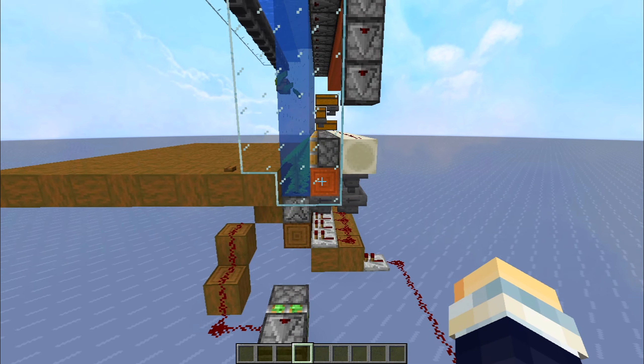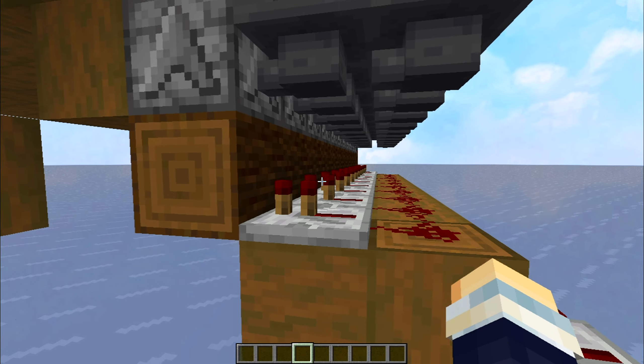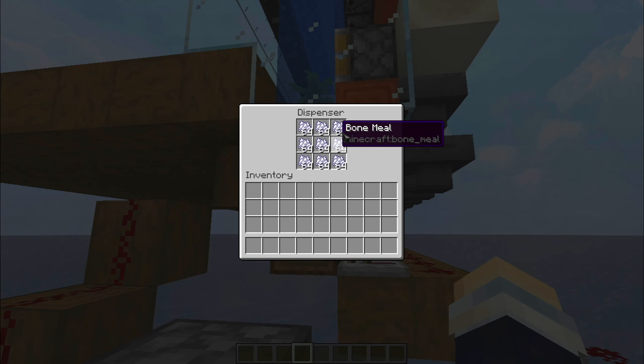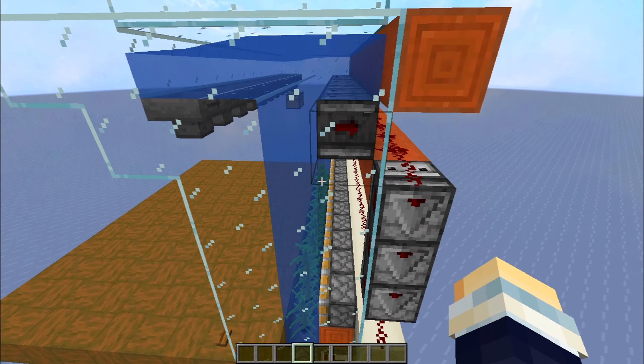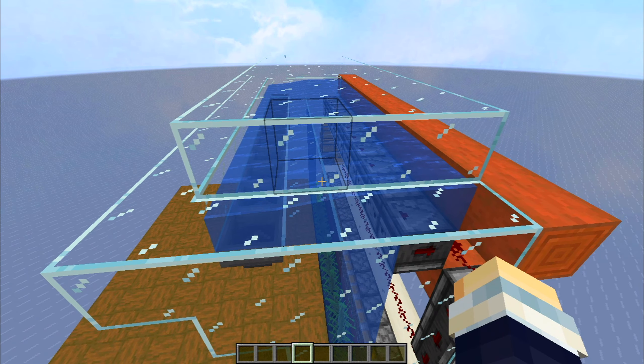So here you can see the side of the farm. You can see there's the hoppers and the repeaters that power the dispensers, there are the hoppers filled with bone meal that make the kelp grow, the pistons that break the kelp, and up here there's just the flowing water that pushes the items to the collection system.